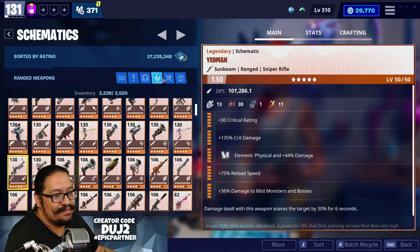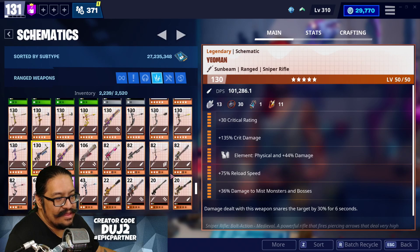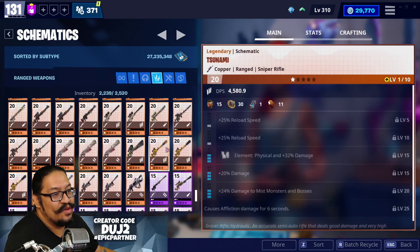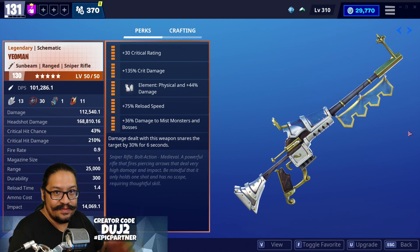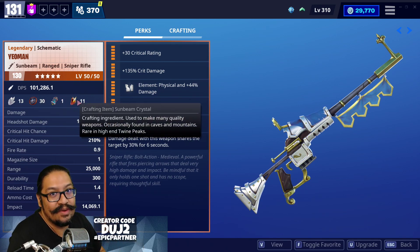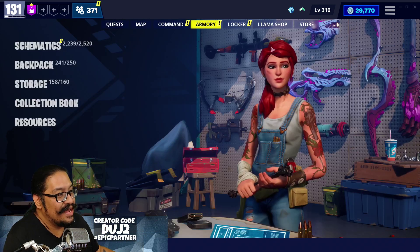I don't believe I have another Yeoman in here yet — yes, that is the only one I have. So you better believe I'm going to buy another one. This Yeoman is currently a Sunbeam one; I want an Obsidian then Brightcore one. I'm really liking Brightcore weapons because of the rate of fire, the durability, and most importantly because they are so much cheaper to craft — they use materials that are a lot easier to find.